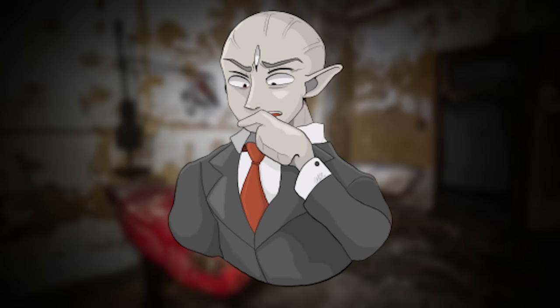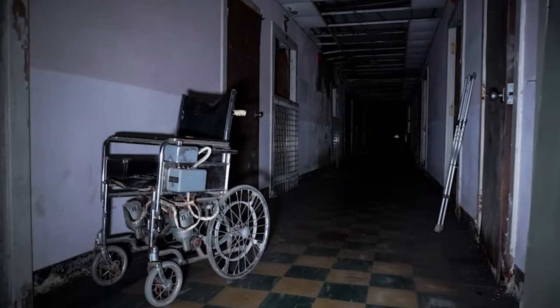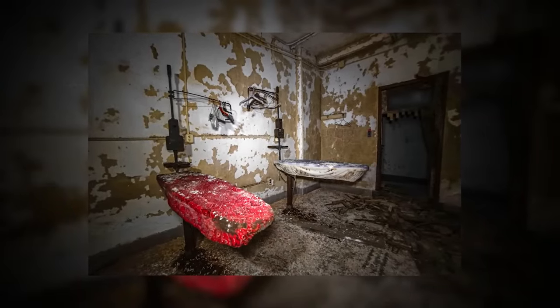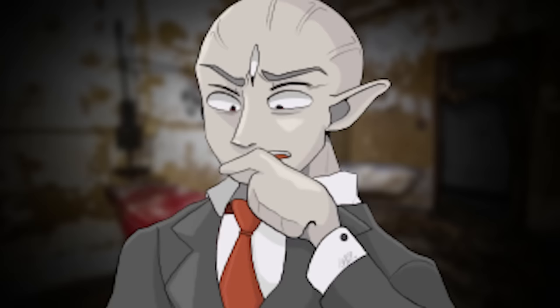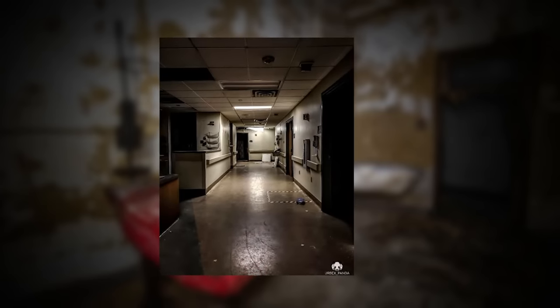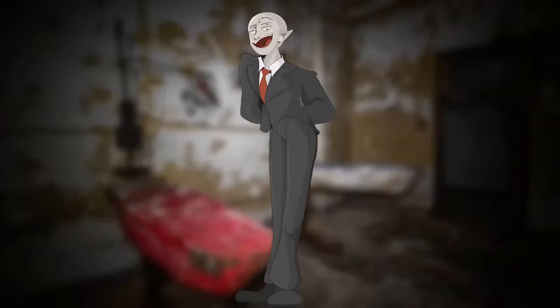This all leads to the thought that this hospital has been abandoned for a very long time. Some of the hallways have trash and other debris on the floor — things like wrappers and plastic — and there's hospital equipment and tools as well. Note that there might be scalpels or old needles inside the trash on the floor, which could make walking around more dangerous, since you do not, under any circumstance, want to get cut by these things. There are a total of 60 rooms in this hospital — that's 20 on each floor across three floors.